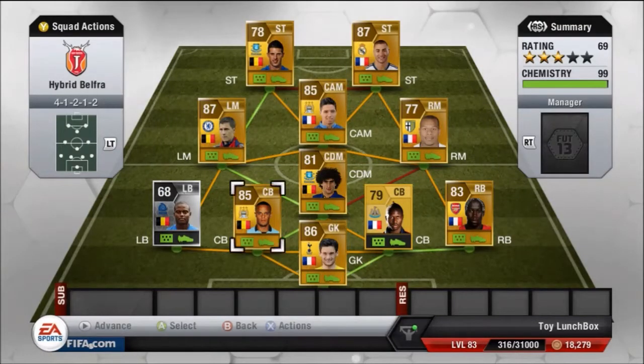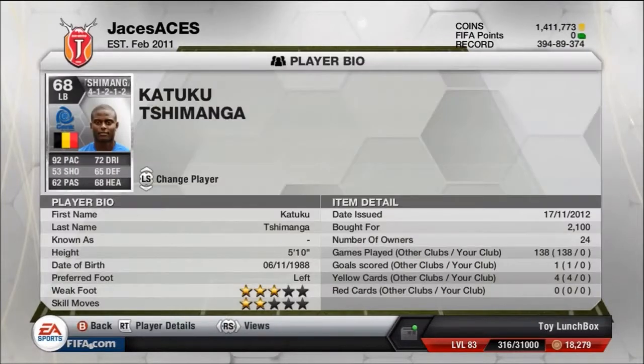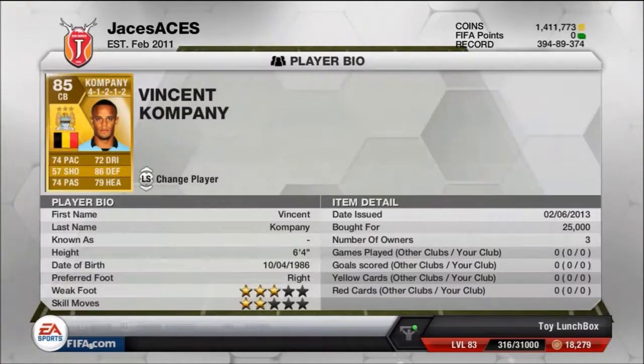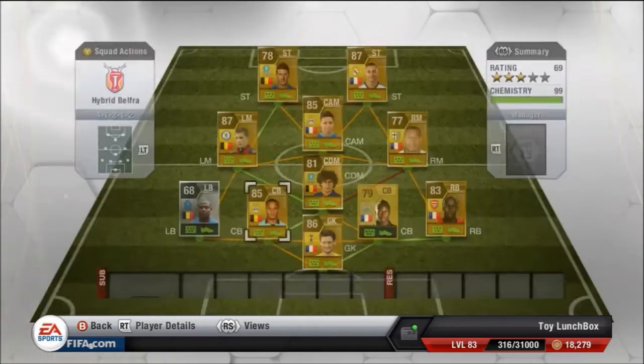This team costs around 150,000 coins on Xbox and around 160,000 on PS3. As our left back we have Tishmanga, a Belgium left back with 92 pace at 2,100 coins — he's a very fast defender and one of my favorites, so I'm not selling him. Next up we have Vincent Kompany at 25,000 coins, very overpowered in my opinion with 94 pace and 86 defending.